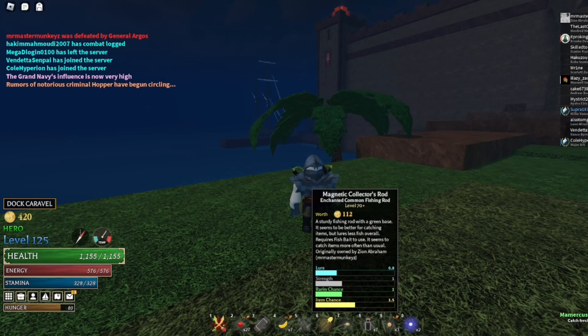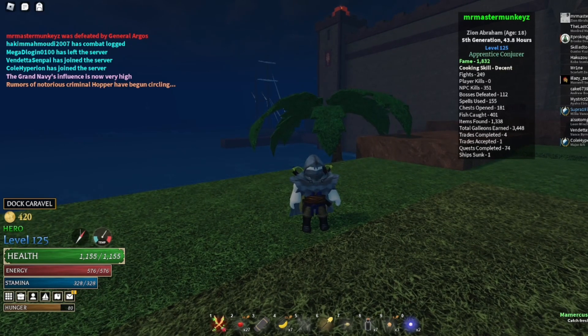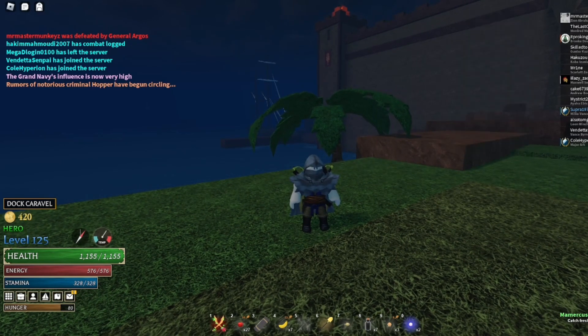Now the thing about sunken that not a lot of people know is that if you hover over your fishing stats, you can see how many fish you've caught — I'm at 401. At 3,000 fish there's a pity, and basically that pity guarantees you a sunken item — either the boots, the chest plate, the helmet, or the sword — after 3,000 fishes.